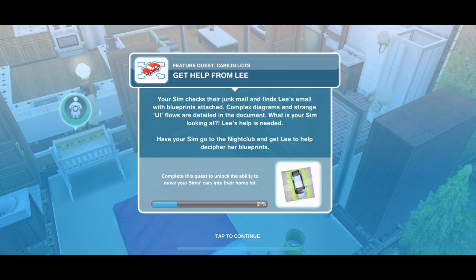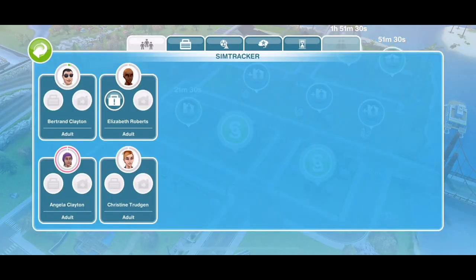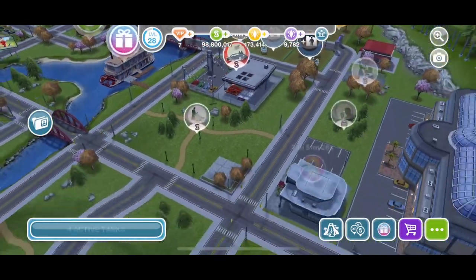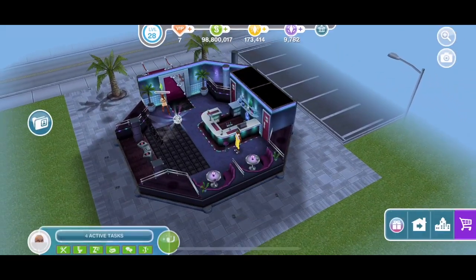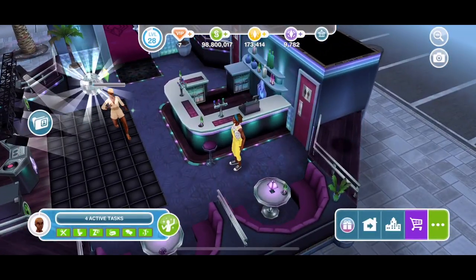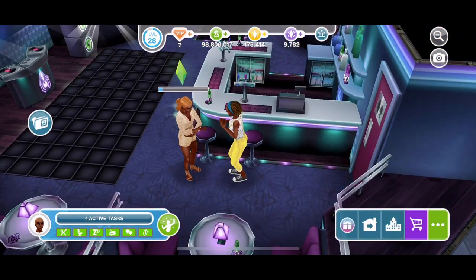Next: get help from Lee. Your Sim found Lee's email with blueprints attached — complex diagrams and strange UI flows. Lee's help is needed to decipher them. Head over to the nightclub, click on Lee and get help — only two minutes. In a normal discovery quest or main quest that would probably be 18 hours. Lee has helped us.